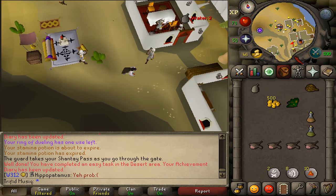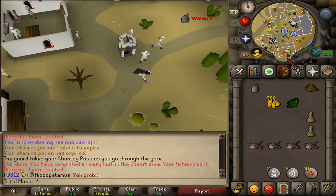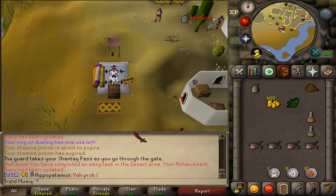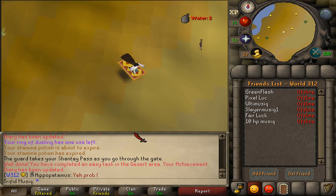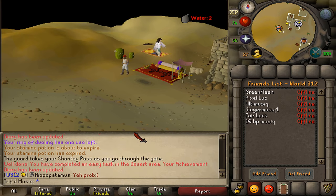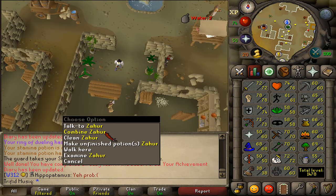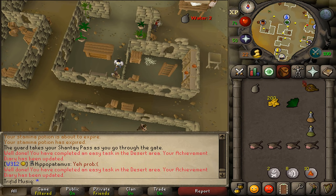Here in Pollnivneach, go south to the other carpet seller and travel to Nardah. Once you've arrived in Nardah, go a little bit east — just east of the general store we should find a Herblore sign. Enter the building and find Zahur. Right-click and choose the clean option — for 200 gp they'll clean your herb. This is task number 8 completed.